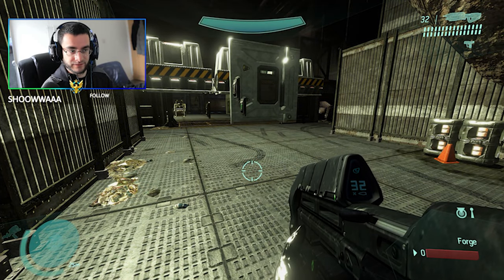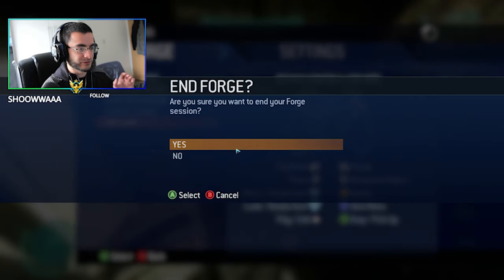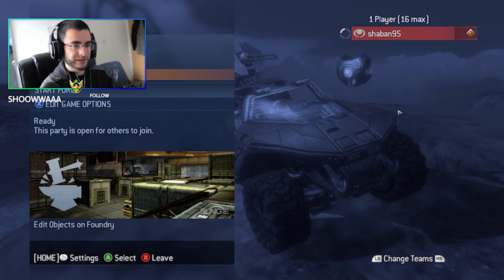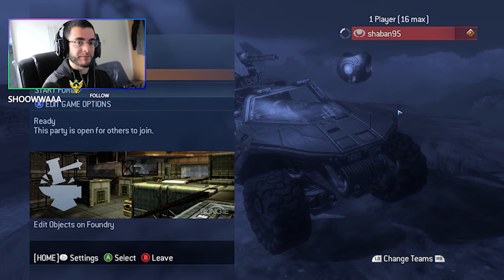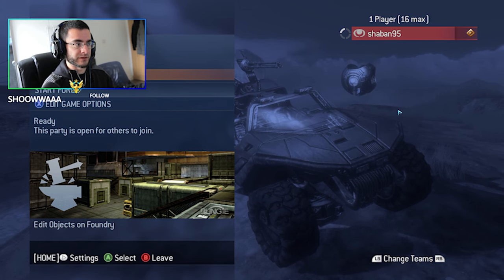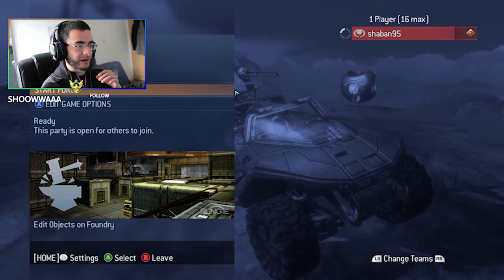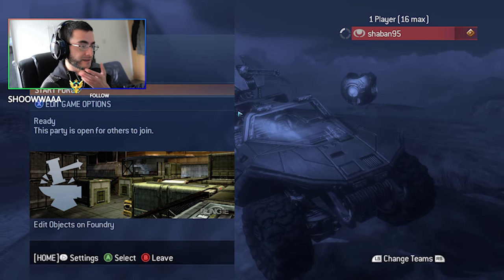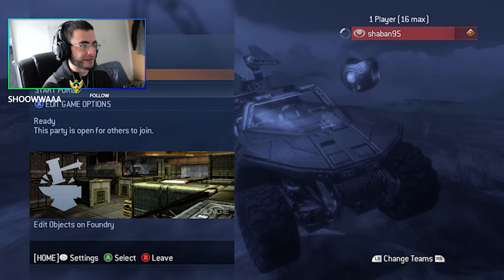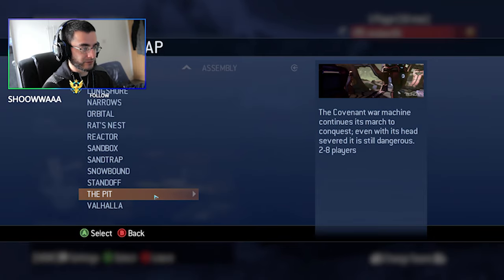I was on Rejected Shotgun's stream and someone mentioned that porting maps from Halo 3 MCC into Eldorito is actually a lot easier now. My guess is we could likely see a lot of modded maps from MCC coming over — like Huge Grass if you guys have ever played that. That would be amazing; I really love playing on Rejected Shotgun's map.